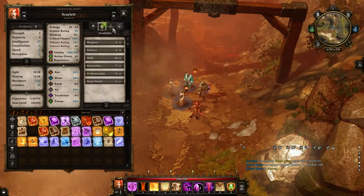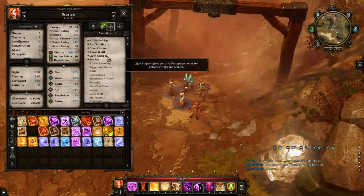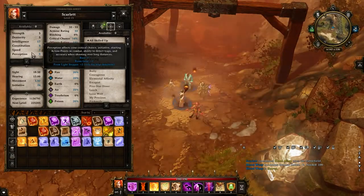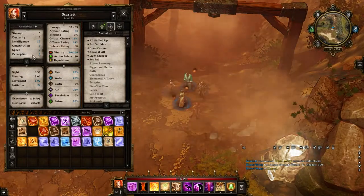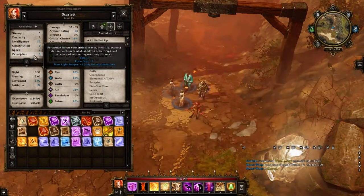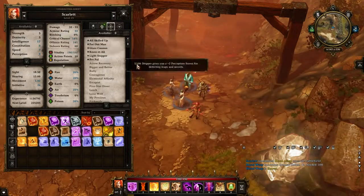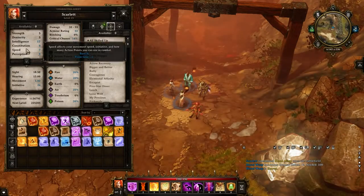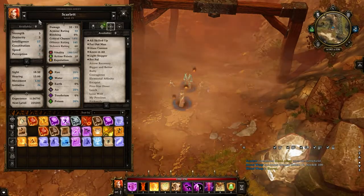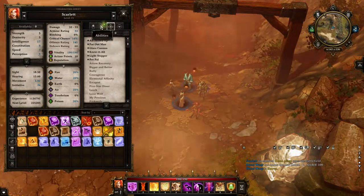So I'm definitely looking forward to that. Then I grabbed Light Stepper, which gives her a 2 perception bonus for detecting traps and secrets. So I'm really making her a perception powerhouse, and I also want to get Bigger and Better and invest another perception point. I'm gonna max out her perception. She already has like 17 intelligence, so she's pretty tough — she doesn't need any more intelligence. Constitution we're gonna get from items. Perception is the focus here.